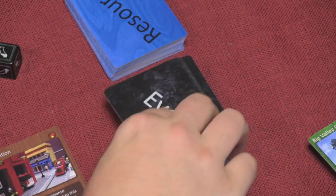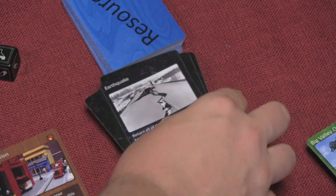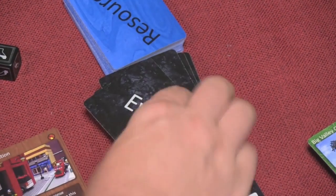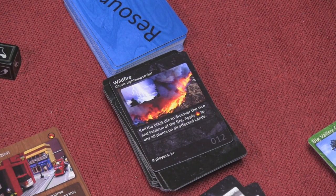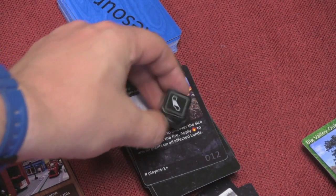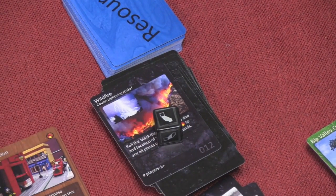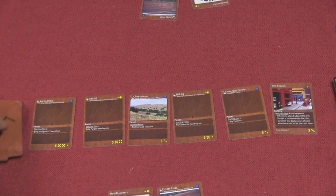At the beginning of a player's turn, they turn over an event card and resolve it. Event cards can be all sorts of things: economic booms which give everybody money, earthquakes which wipe the lands in the middle and put new ones out, and fires which can cause fire in everyone's area. When a fire happens, you roll a six-sided die to see if it affects southern, central, or southern and central California.